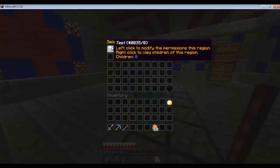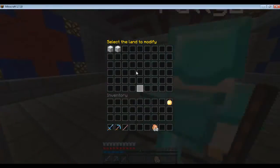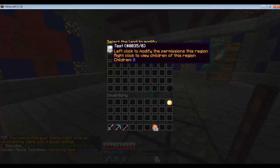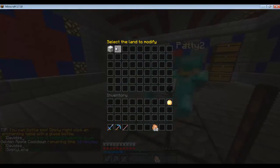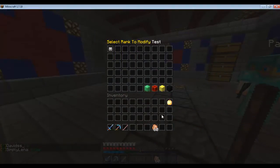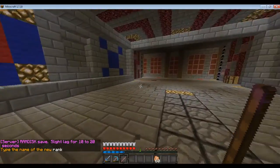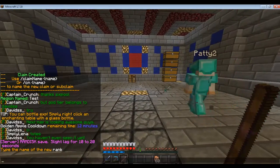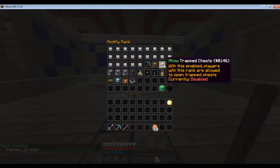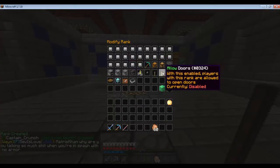There it is — it pops up. You've got to go to the land and right click it to access all the things inside of it. Right click to view its children — there are no subclaims to that. Left click it, and you'll see there's the public rank, add a rank, and all that. Right now I have permissions to modify ranks, but soon I'll show you how to allow others to do that. Go to 'add a rank' and type a name — I'll call it 'test' as well.